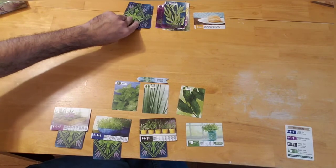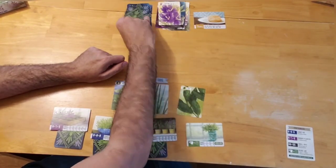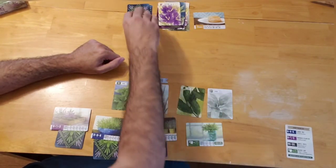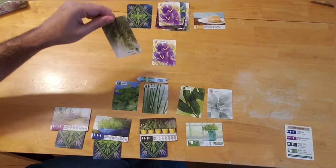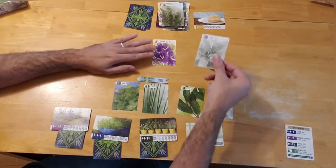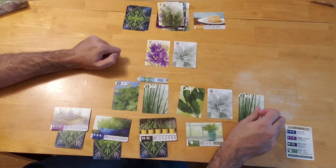I'm not potting anything, just drafting. First card: saffron — irrelevant for my purposes, so I discard it. Then sage, also irrelevant. Then saffron again. Moving to the next round: not potting, still banking on the number three. We get rosemary, then sage again, then chive — the number two card — which I don't need.